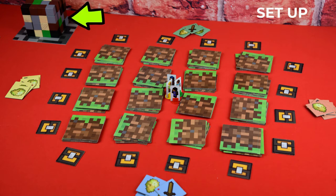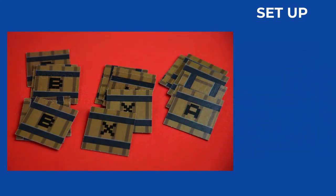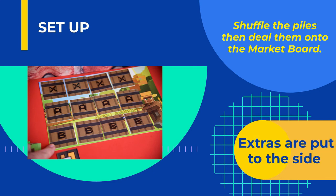Players set up the Mining Cubes, Weapons, and Player Skins the same way they would for a regular game. Next, set up the Market to the side of the playing area. Sort the Market Items by the symbol on the back of them, either X, A, or B. Shuffle each pile. Deal to the four spaces one item on each box, like this. The extra items will not be used for the game.